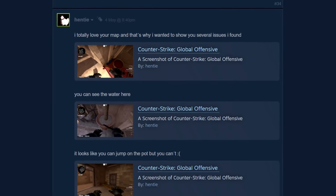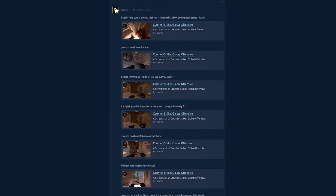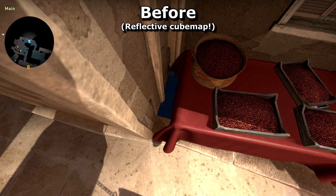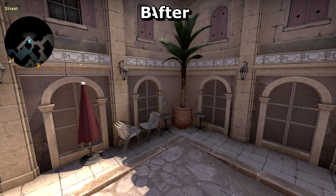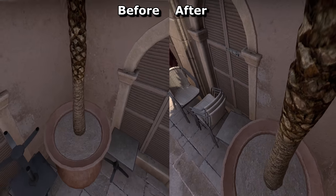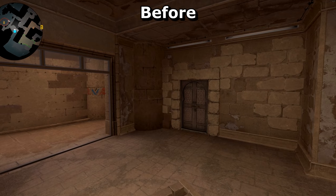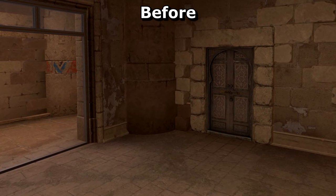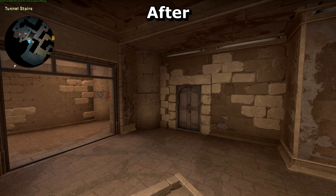Henty deserves special mention here. He has been posting all sorts of bugs and suggestions over on Anubis' original workshop page. He pointed out that water could be seen down the side of this prop just outside of A, which has been fixed. The clipping around this corner near T spawn has been made more reliable. An upside-down table you used to be able to stand on has been taken away, and you can now stand around the base of the tree, should you really want to. The transitions between props can sometimes be abrupt, as is the case in this corner here — I don't think there's any easy fix to this.